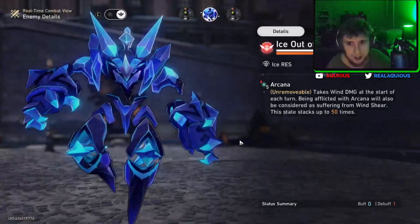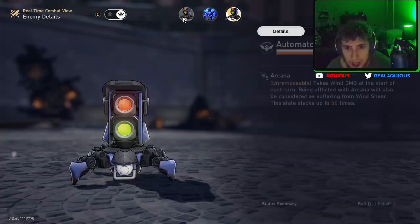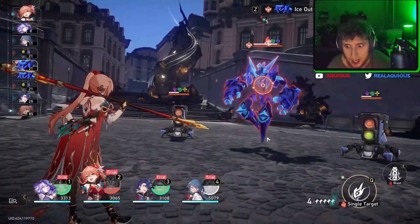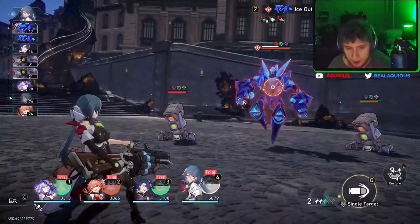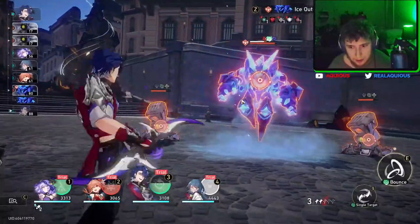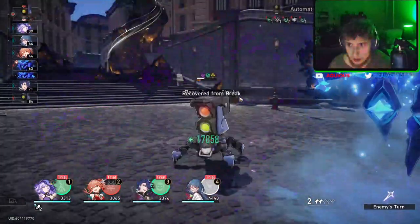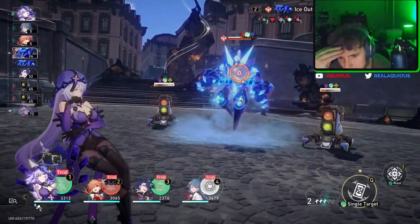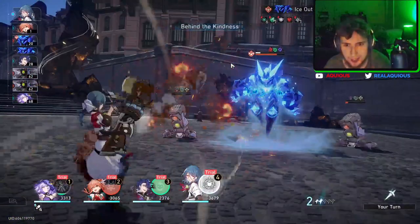They have five Arcana on them right now — let's see what that does. Takes one damage at the start of each turn; being inflicted with Arcana is also considered as suffering from wind shear. This state stacks up to 50 times. Alright let's burn them, let's blast them. That's crazy — Arcana deals damage to things around it!